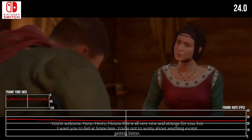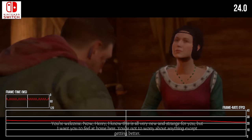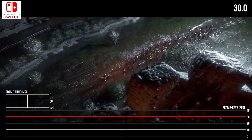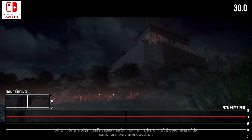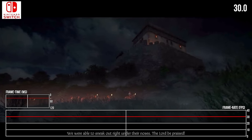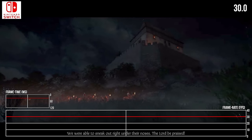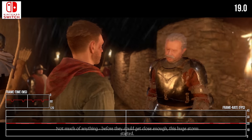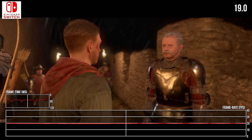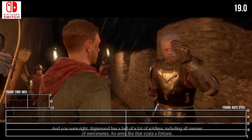Speaking on the cutscenes, anything rendered in-engine also struggles. Thankfully, a lot of the main story beats are presented in pre-rendered cutscenes that are perfectly capped at 30fps — no problems there, obviously, it's all just video. But anything rendered in-engine running from that Tegra X1 silicon will see performance dive well down into the mid-20s and lower.